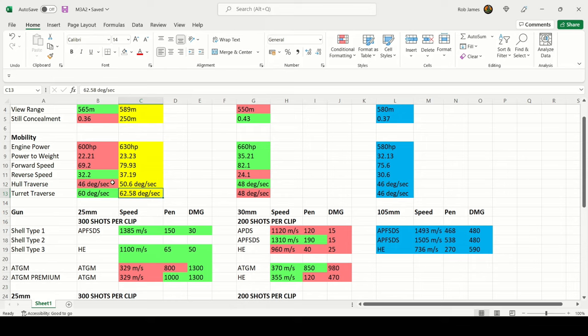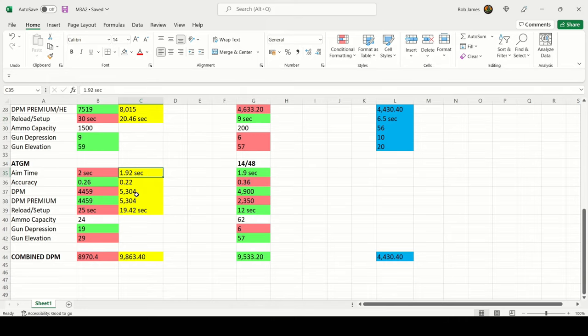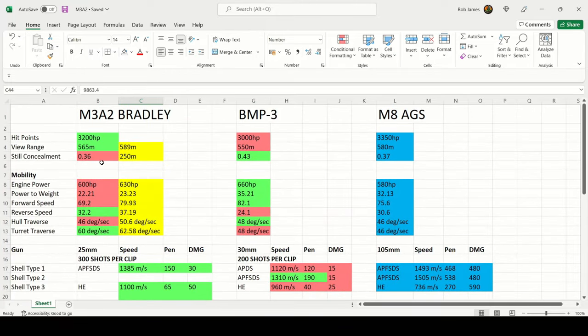Traverse speeds jump dramatically to 50.6°/s on the hull and 62.58°/s on the turret — very nimble for evading shells and circling opponents, though still slightly slower than the BMP3. Gun handling improves to 2.19s aim time, 0.33 accuracy, 4808.7 DPM on the autocannon; the ATGM launcher reaches 1.92s aim time, 0.22 accuracy, 5304 DPM, and reloads two ATGMs in 19.42 seconds. Combined DPM hits 9863.4 — absolutely phenomenal.